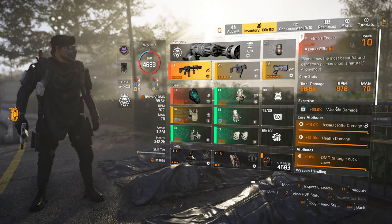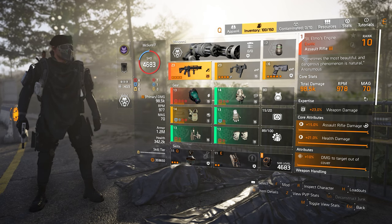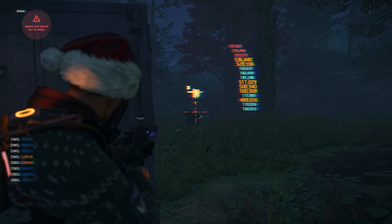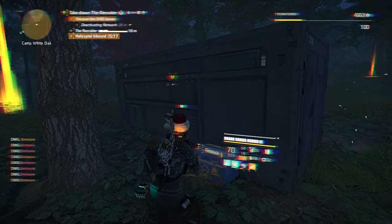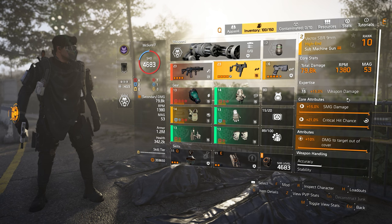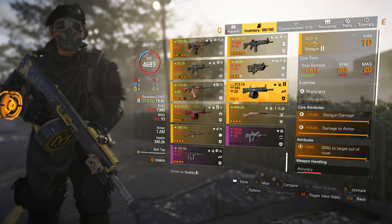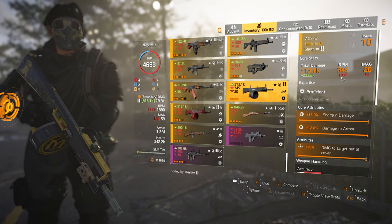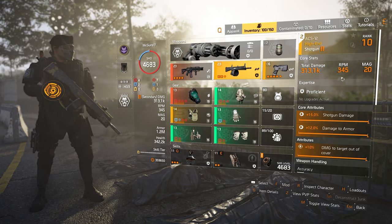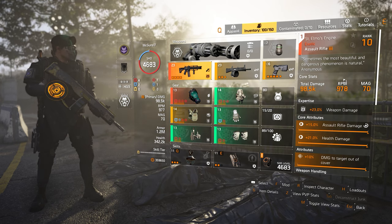The weapon of choice is the St. Elmo's Engine — pretty standard and straightforward. It's one of the best weapons in the game, it has 70 bullets to help get stacks faster, and the shock ammo actually works on the recruiter. It helped me out by getting the recruiter shocked long enough to deal damage for the next phase. For a secondary, I use the Vector SBR 9mm. However, you can use the ACS-12 as a secondary to gain stacks faster while behind cover waiting for the damage phase, then swap to St. Elmo's Engine before the damage phase starts.